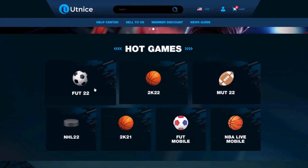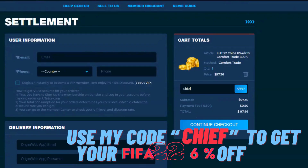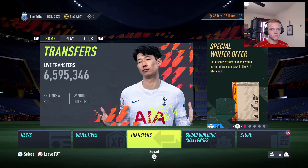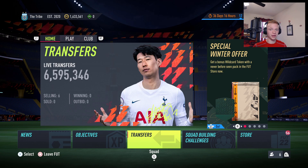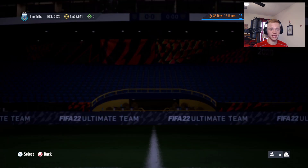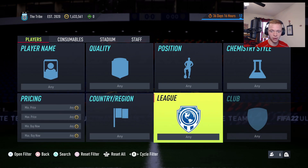If you're looking for the cheapest and most reliable coins on the market, make sure to head over to UTnice.com and use code 'chief' for six percent off at checkout. What's up guys, it's FIFA Chief here, and today we've got some more insane trading methods that could help you make a ton of coins on FIFA 22. I've got three different methods for you, so just drop a like on the video right now.